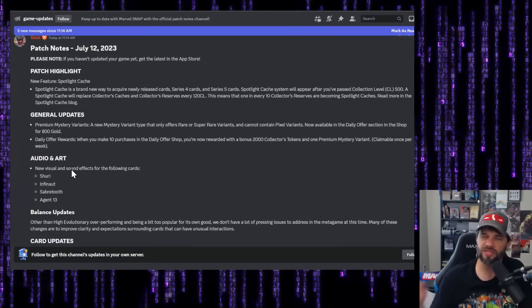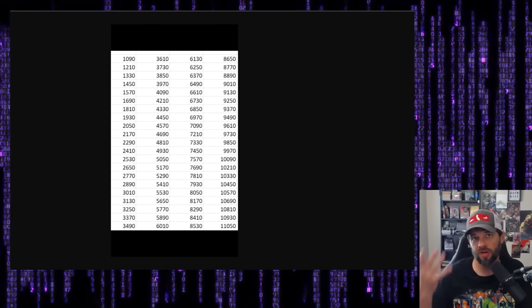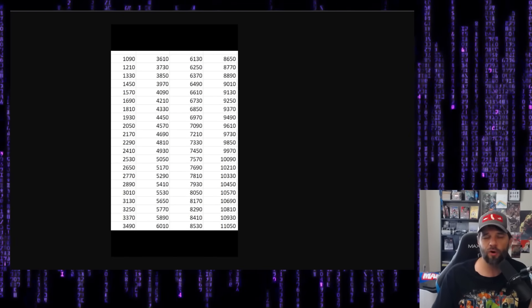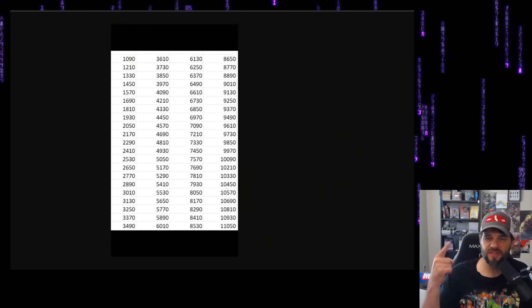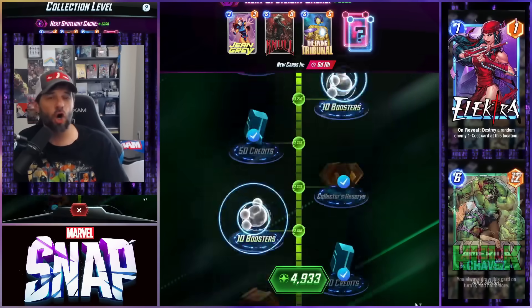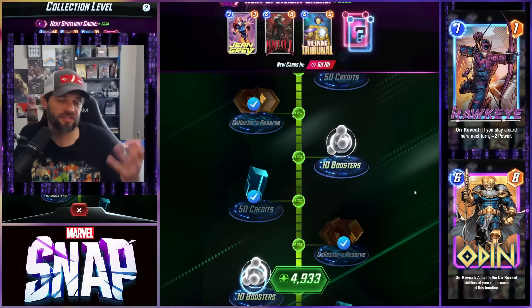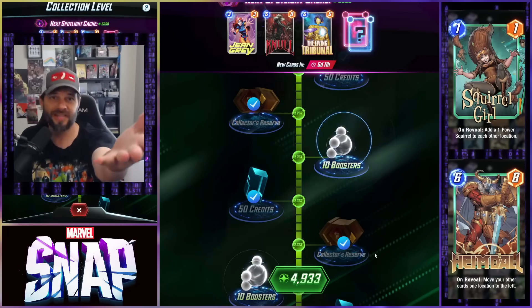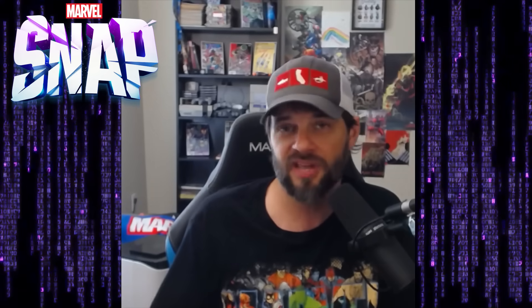Overall, the patch notes are very interesting. One important tip: there's a spreadsheet circulating — I shared it on Twitter — that shows exactly where on the collection ladder you'll get Spotlight Caches. People are not updating their game and are opening everything under the old system to get tokens, credits, and gold without risking their Spotlight Caches. I wasn't able to take advantage of it, and I won't sugarcoat it — it feels bad. Had I been more patient, I could have done it.